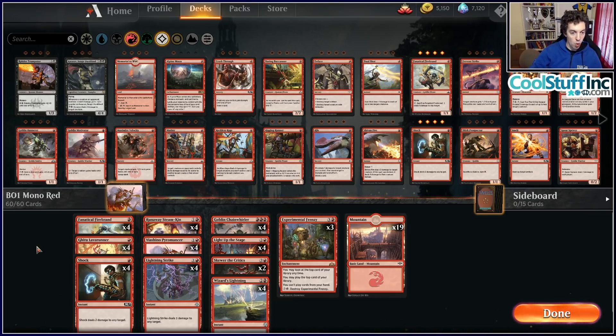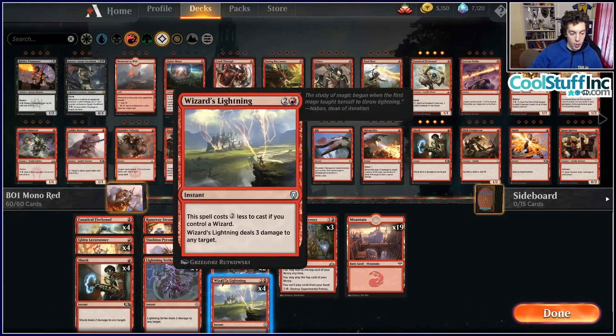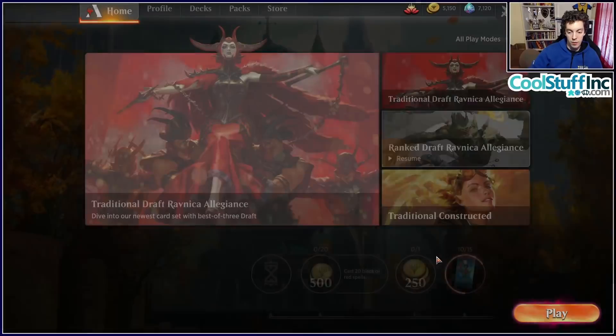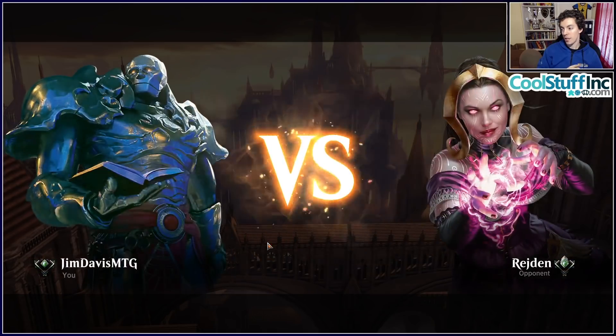Number one public enemy is Mono Red — probably the top deck going into this tournament. This is the baseline deck: fast, aggressive, plays 19 lands, abuses the opening hand algorithm a bit. All of its removal spells also deal damage to players directly, so it's a very safe place to be. We're going to play one game with each of ten decks in a preview format, starting with the more likely Tier 1 decks.